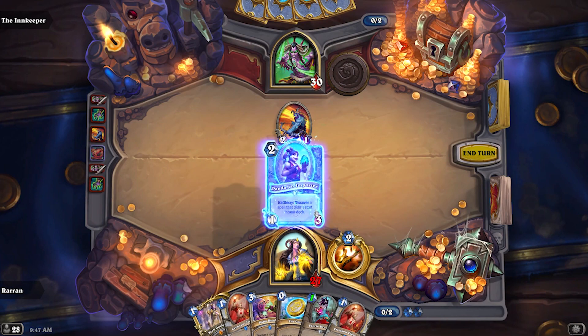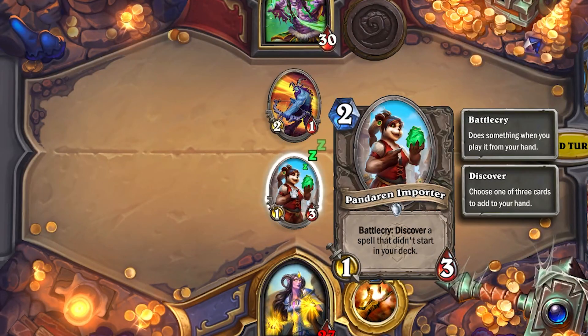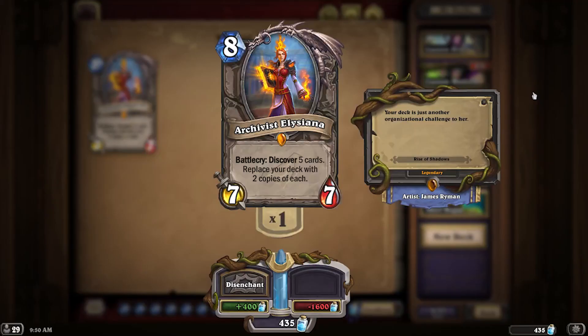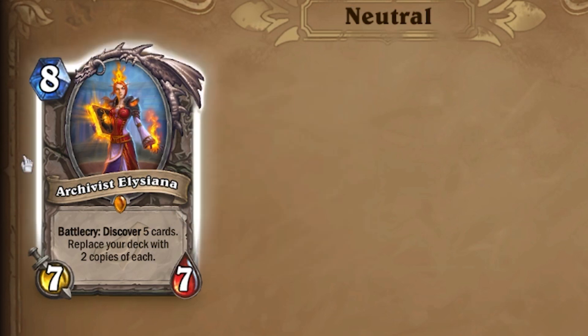When you discover something in Hearthstone, you pick between three cards that are presented to you, and that's exactly what the Discover mechanic reads: 'choose one of three cards to add to your hand.' But Archivist Elysiana reads 'discover five cards, replace your deck with two copies of each.' But the Discover mechanic reads 'choose one of three cards to add to your hand.' It doesn't make any sense.